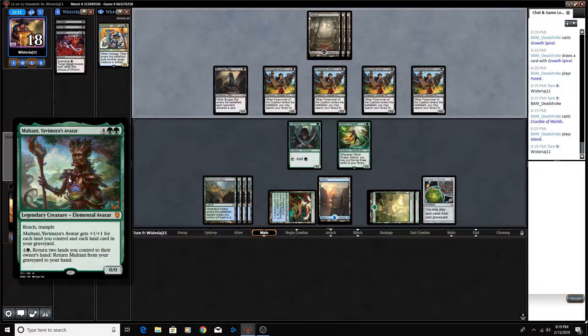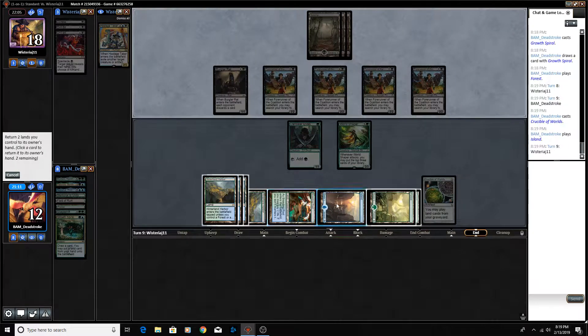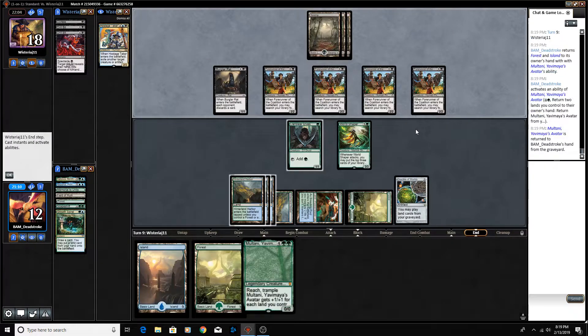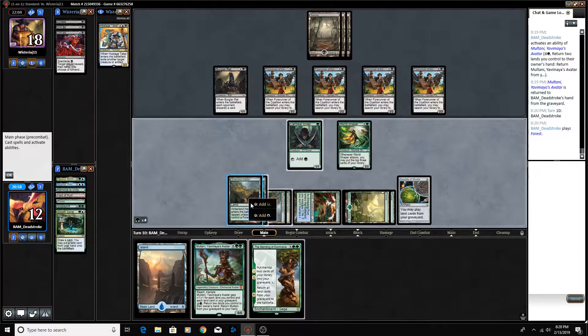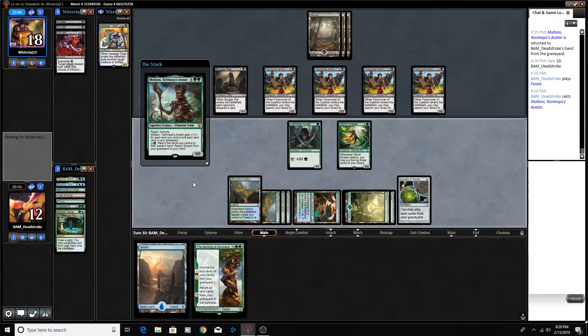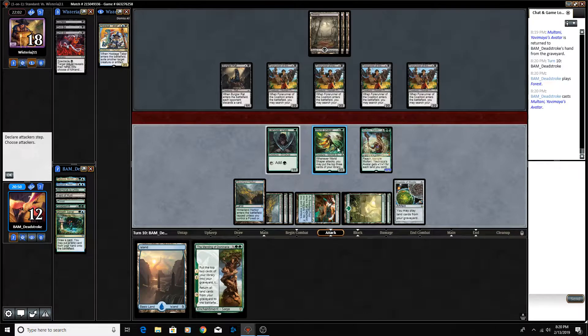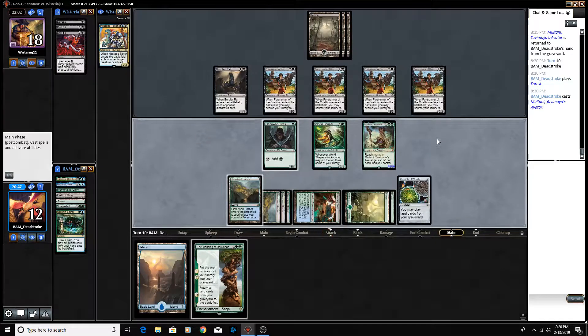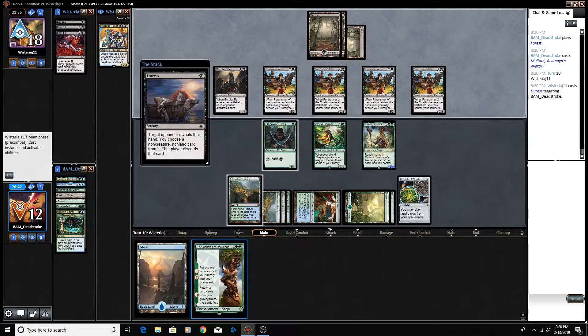I think this turn we're going to bring back this Multani. Our opponent is still stuck on blue lands — they don't have anything. So here on end step we bring back Multani, return two basics to our hand. Mending of Dominaria is an interesting draw. I think we play the Multani just to force them to have an answer — a 10-10 with Trample. Let's hold back one more turn to force them to have an answer for it, and even if they do, we can tap two to return it to our hand.